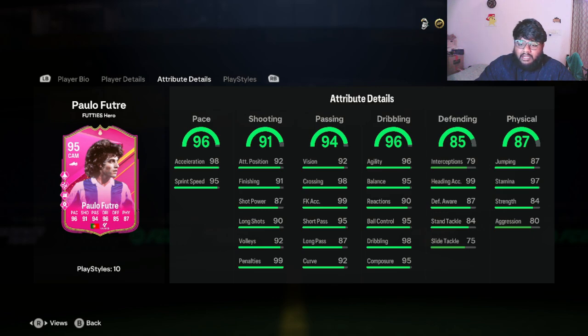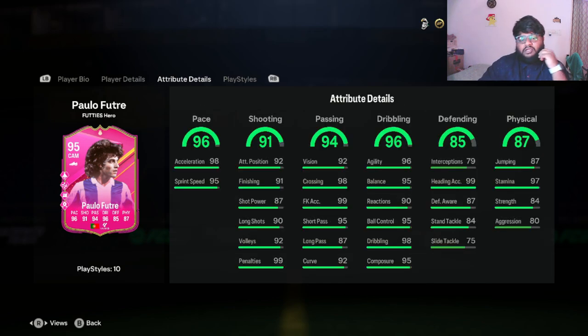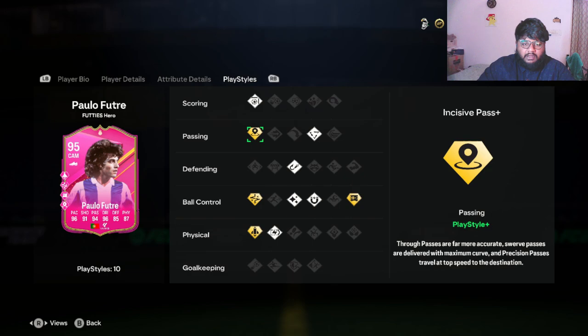Stand tackle is 84, which is okay. He has 99 heading accuracy but only 87 jumping, and 97 stamina. Overall, short pass and long pass are the only two stats that feel underwhelming to me, but everything else looks really nice.